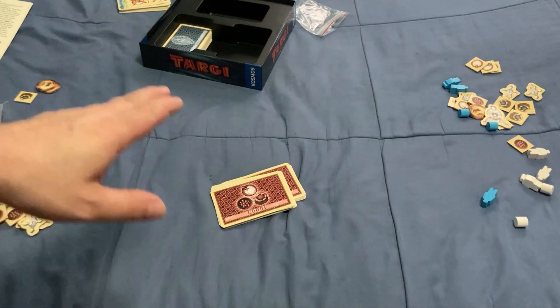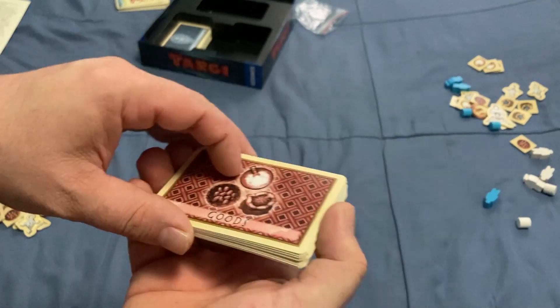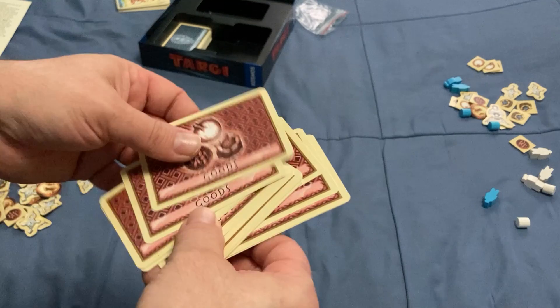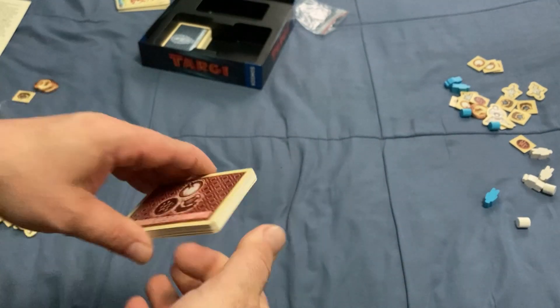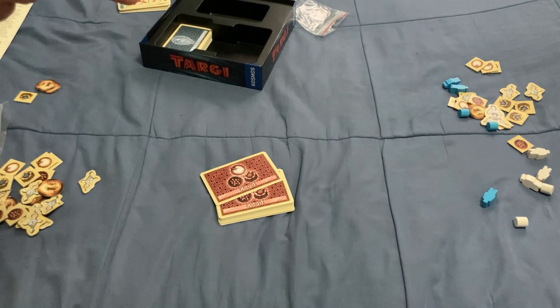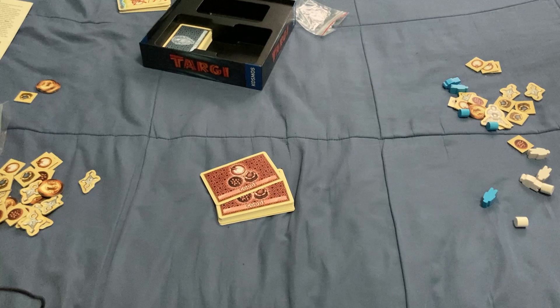One more thing I wanted to mention: during the game you'll probably run out of goods cards in your stack. When that happens, just take the discard pile, shuffle it up, and create a new goods pile. You'll probably run out a couple of times since you go through a lot of goods. The tribe cards, there are a lot of them, so that shouldn't be a problem. I just forgot to mention it earlier.